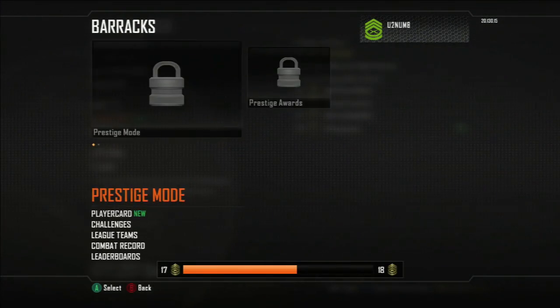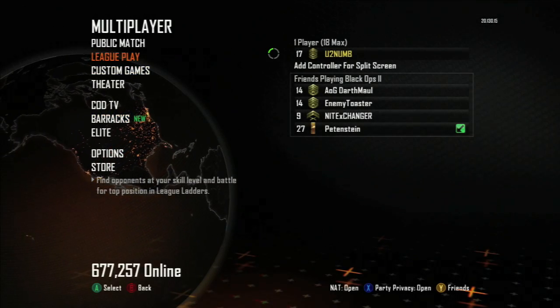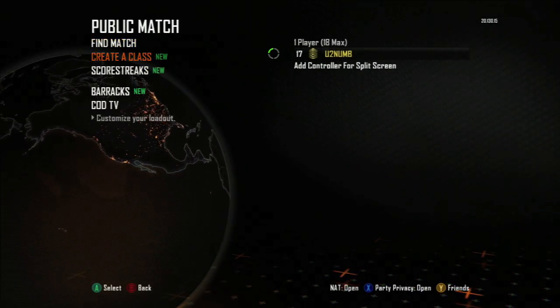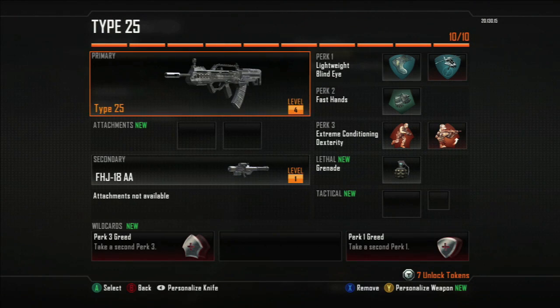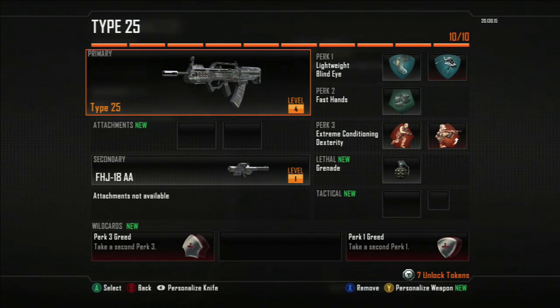First I want to go in and show you a little bit of what you can do with a custom class. You're going to find that underneath — go to public match, it's right underneath. There you go, custom class. So I'm going to set up the Type 25. I'm enjoying the gun, just kind of started trying to play with it and so far so good.